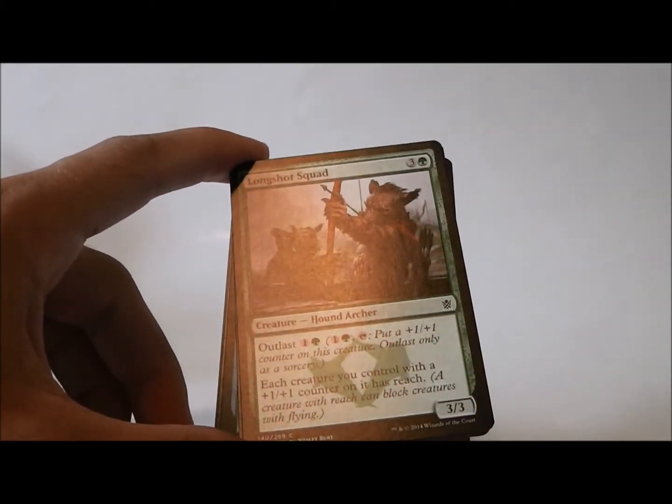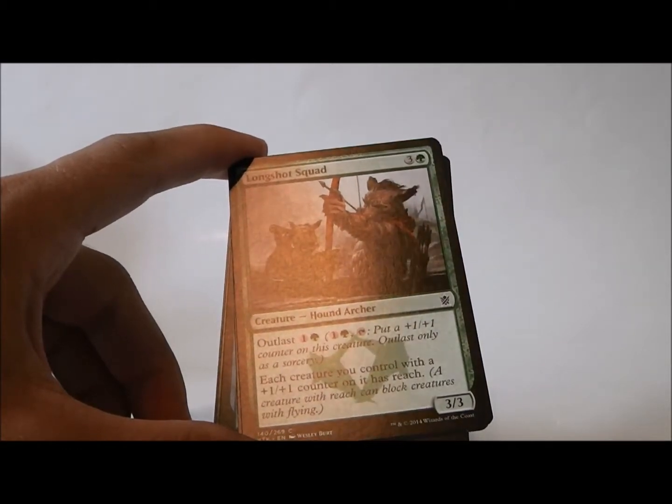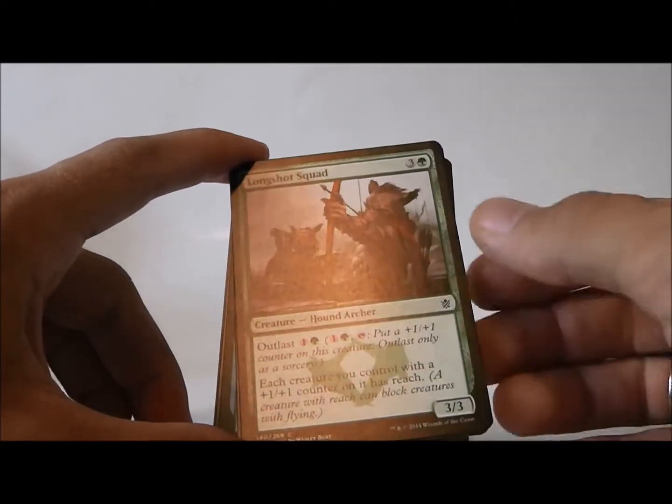Longshot Squad — I like these guys. 3/3 for four mana, and they outlast for two. Each creature with a +1/+1 counter gets reach. So that's really nice.